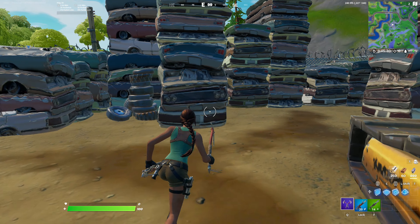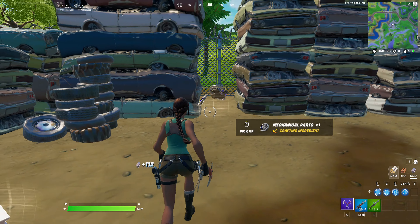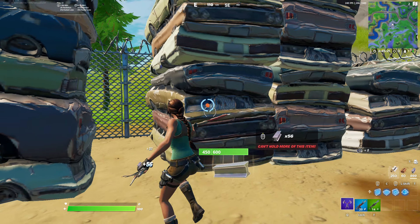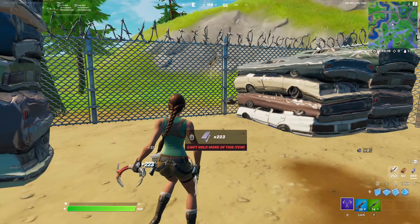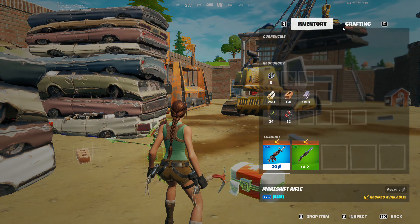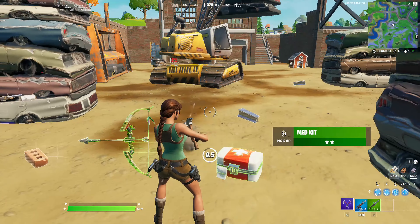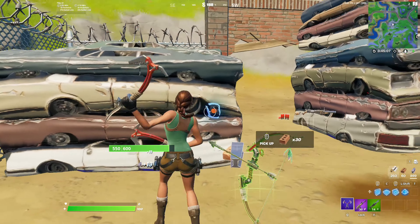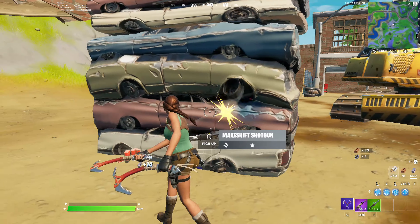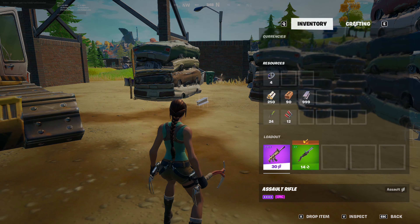So why is this drop spot so broken right now? Well, for those who haven't seen yet, Fortnite has added a new crafting system to the game that lets you upgrade your weapons by using mechanical parts that you can find around the map. These upgrades let you consistently get a blue or purple AR, shotgun, or SMG in every single game you play if you can get enough parts, and this tiny drop spot right here currently has up to 19 mechanical parts to collect from farming these piles of cars, meaning that literally every single game you play, you can leave your drop spot with a fully rare or epic loadout as long as you find the makeshift weapons to upgrade.